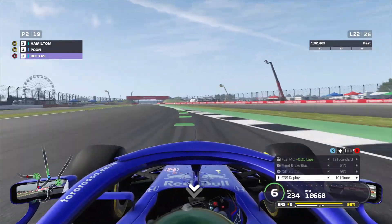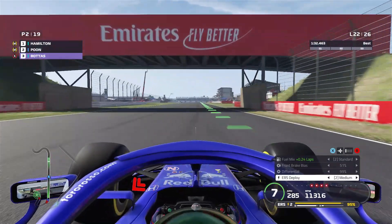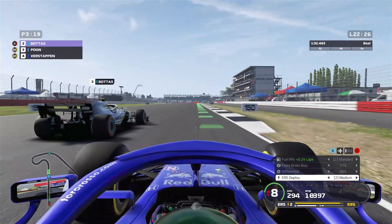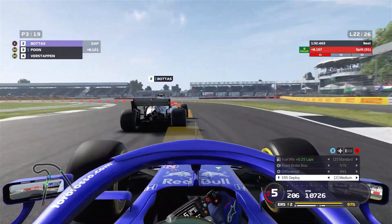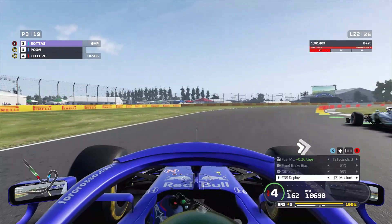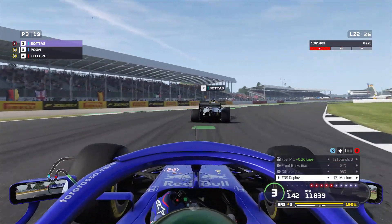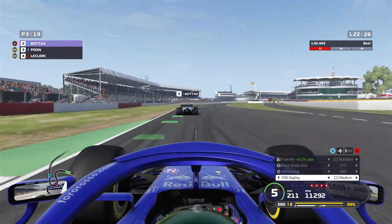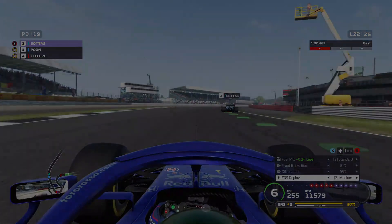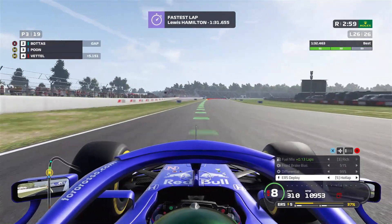Lap 22 — Valtteri Bottas on those soft compound tyres is just so fast. Slippery Mercedes — that's what I'm going to call them. No match, still no match. He just easily passed us. But we still hold on to P3. Vettel is nowhere to be seen.